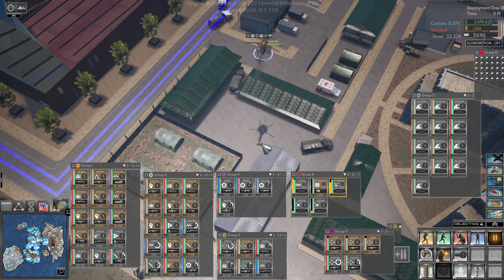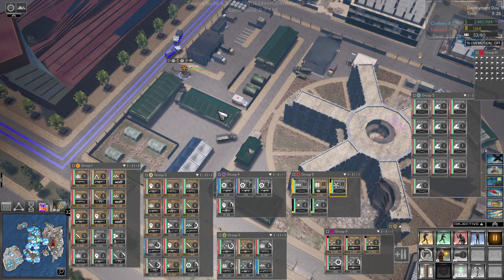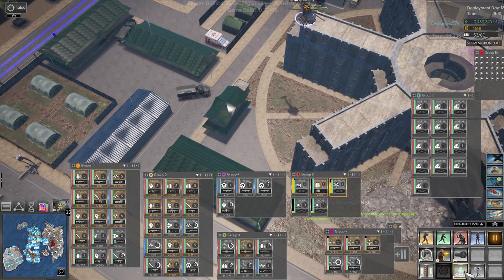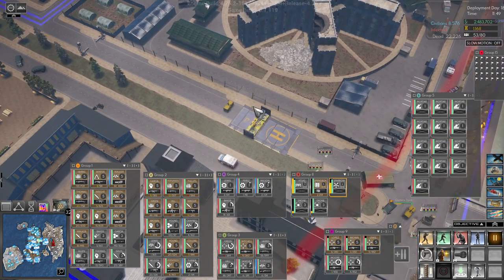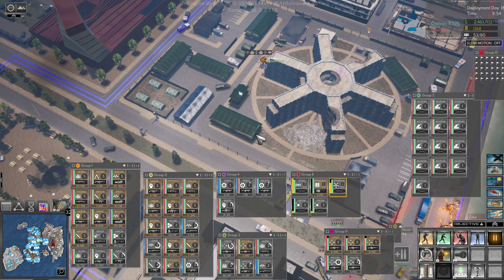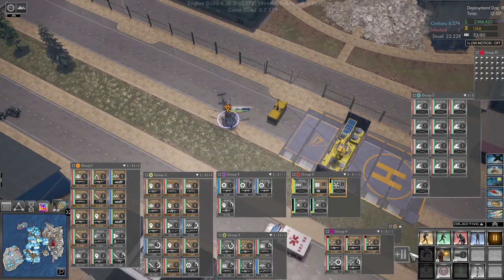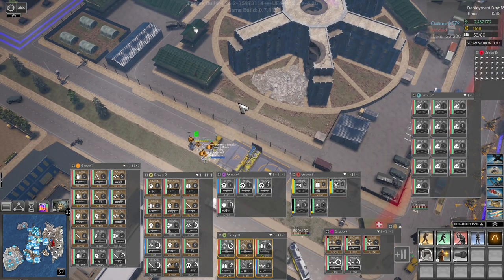Come over here and land. Why won't you land? Land. Down here — we'll jump out and run up. Stay right there. Land, land, land. Where's the entrance to this area? Here — come over here and land. Land. Thank you. Let this mount. We'll grab group three and send them there. Let's go this way — the short way.